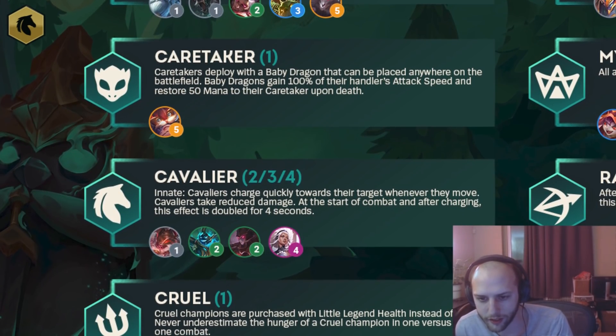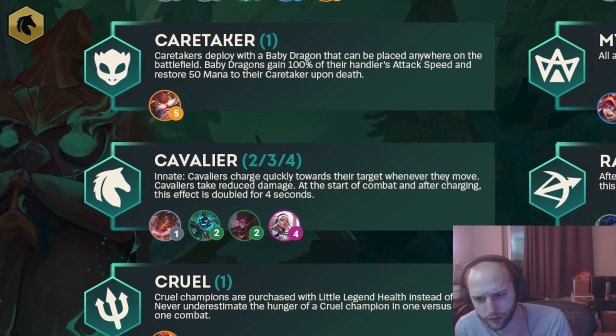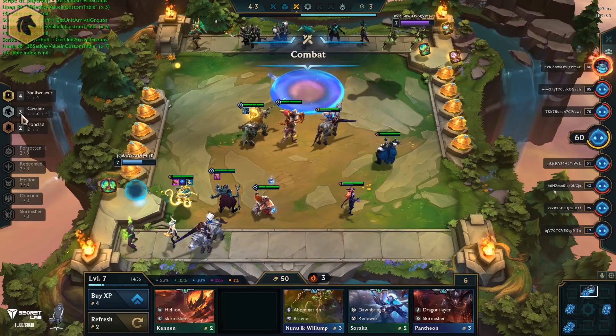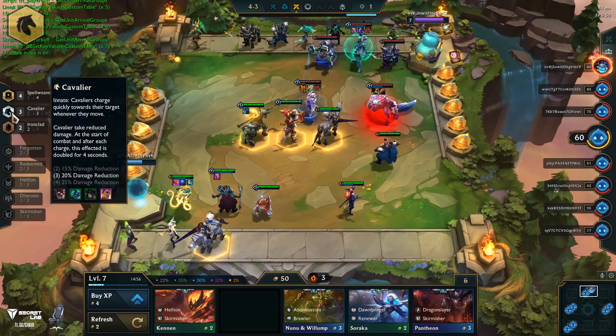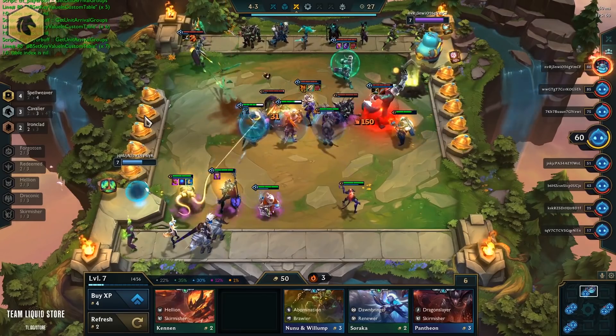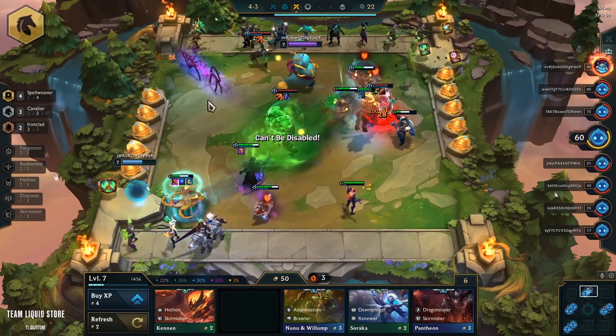Cavalier was a really interesting one. Somebody in the playtest played like reroll Cavaliers. Cavaliers charge quickly towards their target. Whenever they move, Cavaliers take reduced damage. At the start of combat and after charging, the effect is doubled for four seconds. Somebody played reroll Cavaliers and actually popped off — I think they rerolled like Kled and Hecarim, and Kled literally 1v9'd the game. It was pretty crazy.